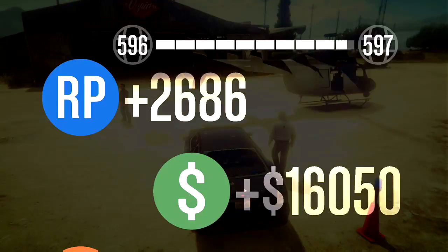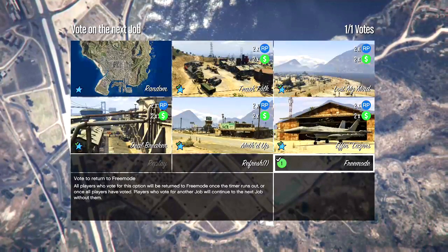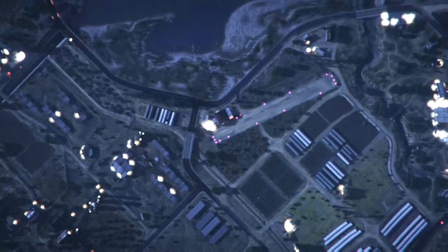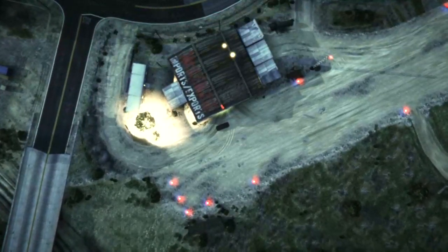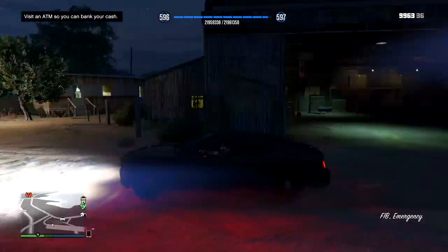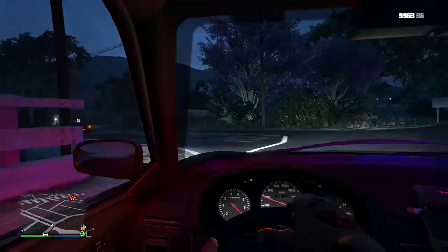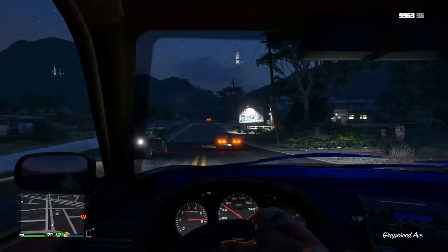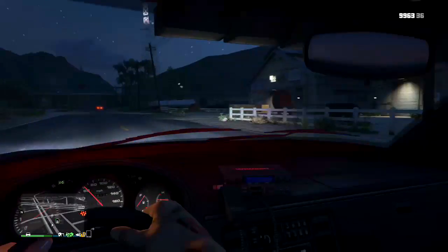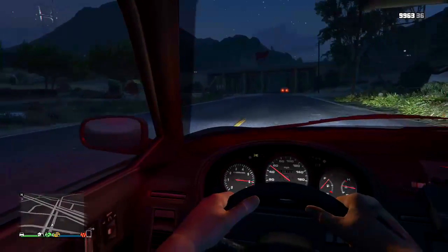If you have trouble doing this, comment your gamertags below so you can help each other out. Once you hit the voting screen, select free mode — do not back out. You will spawn in free mode with the unmarked Buffalo. Keep in mind that once this Buffalo is destroyed, it's gone for good — you cannot store it in your personal vehicle garage.